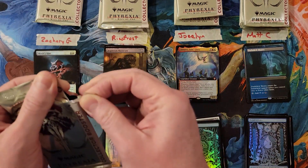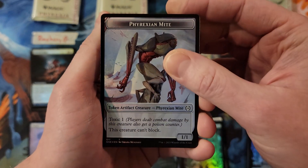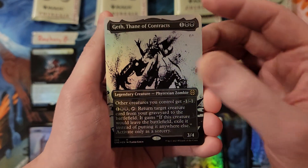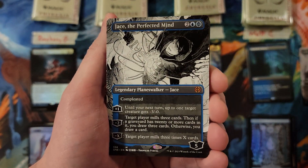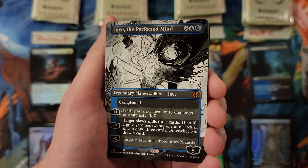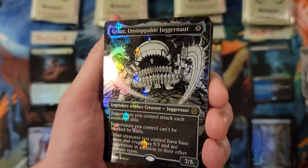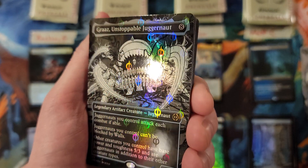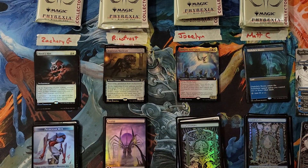Zachary, your next pack. Here we go - we got a Mite. Another Geth, so that is a three. Mythic hey - Jace! So we got Manga Jace, that is a seven. And Grass - I know it's not the biggest hit, but that artwork already looks cool, and combined with the Step and Complete, that's a cool looking card.